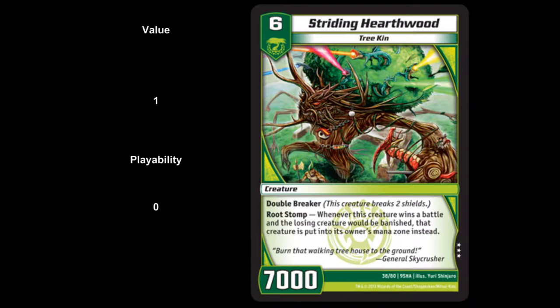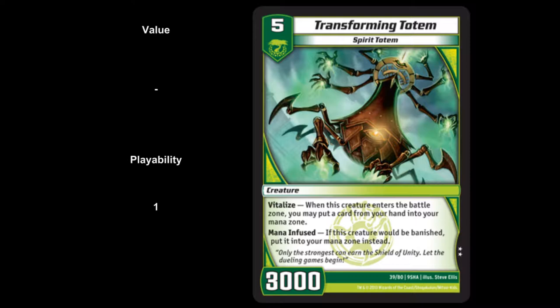Next up, we have Transforming Totem — a level 5 Spirit Totem with 3,000 power. First ability, Vitalize: when this creature enters the battle zone, you may put a card from your hand into your mana zone. Second, Mana Infused: if this creature would be banished, put it in your mana zone instead. Initial value 0 — whatever a basic uncommon is. Playability of 1. It has the ramp ability and goes to your mana zone if banished — two positive triggers. A lot of my team wanted to argue playability 0 because you'd rather play Mana Storm. But with more midrange lists coming to the forefront, you're not just ramping to 8 or 9 — you want that body in play to swing, and if they counterswing into it you get a mana, and if they don't you get another shield. It has two positive abilities, which makes it automatically not a 0 in my book.